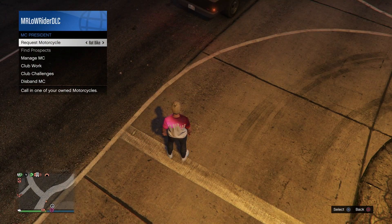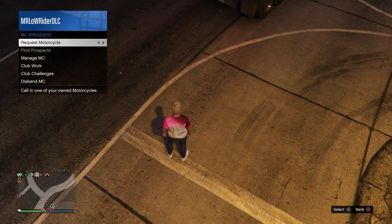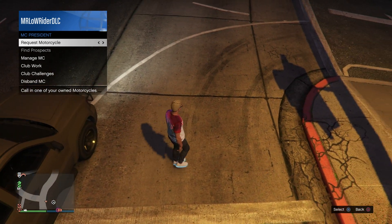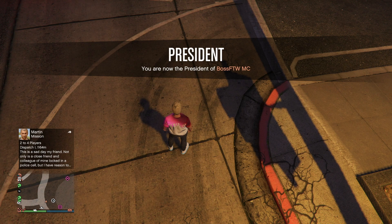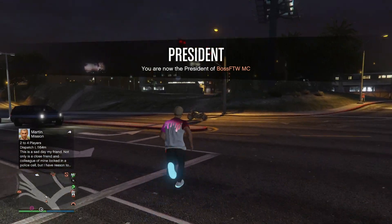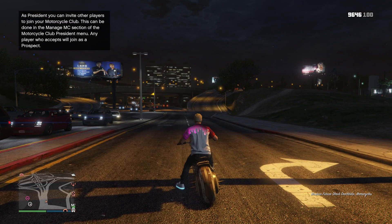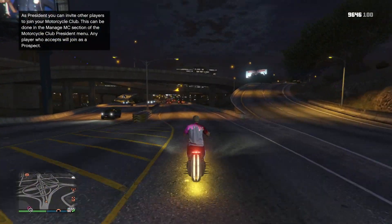Another cool thing is you can actually summon the new Death Bike from your MC menu. It's kind of weird — I think Rockstar have it a little bit glitched right now, because if you request a motorcycle, there's going to be one that just looks like a set of triangle brackets. That's actually your Death Bike. It kind of looks like Rockstar forgot to put the name of it there, but if you request it, it will show up just like any other normal motorcycle.